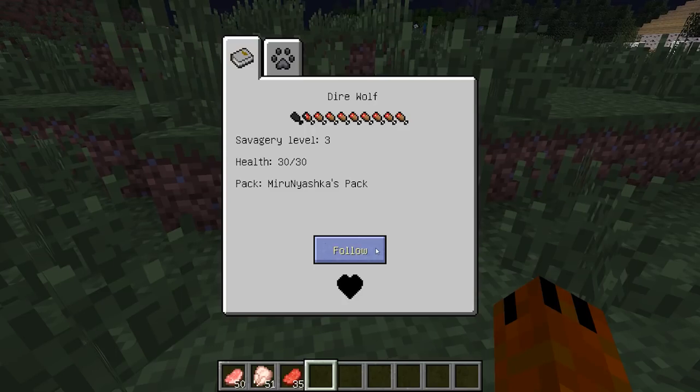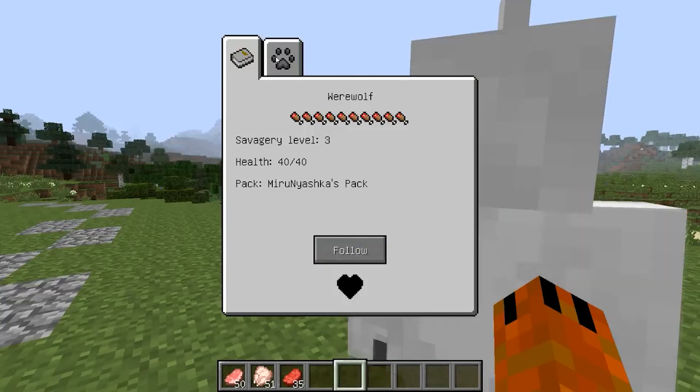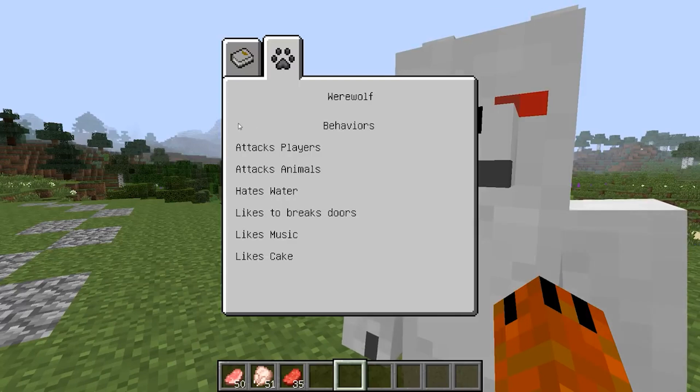Werewolves and dire wolves heal with the help of meat, so if they were hurt in battle, hurry to feed your friends. At the very bottom, their belonging to one or another pack is registered. There is also a button that switches the mode of following and wandering. By default, your tamed pack members will follow you and teleport like dogs if they fall behind. But you can leave them somewhere by turning on the wandering mode.